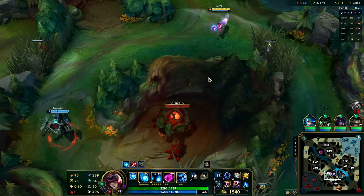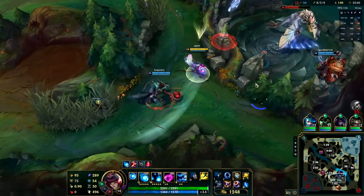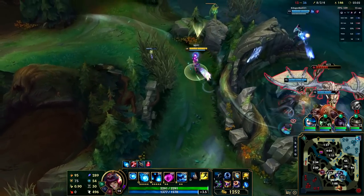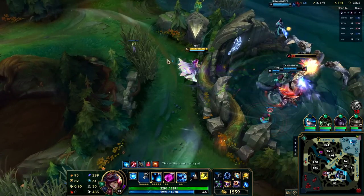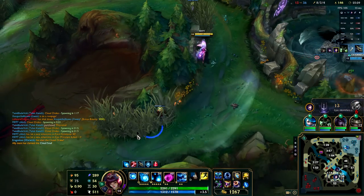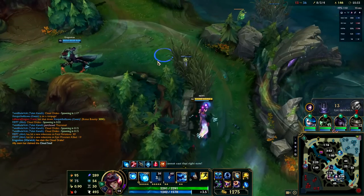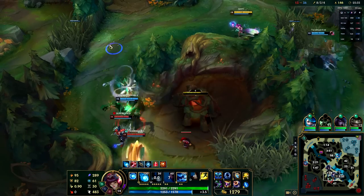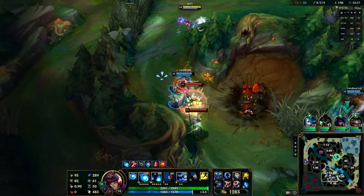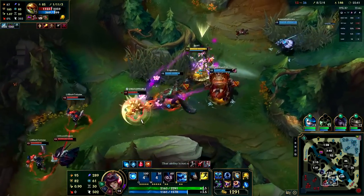The enemy team's red buff is coming up right now — Warwick is in the area, possibly looking for a Rammus kill. The friendly team is on the boss. Shaco is moving towards me — I'm going to try to catch someone in the jungle here. I backed up immediately thinking that was one of his traps, but it's just a ward. Warwick is going in — I could dash in too, but I don't think I need to just yet.